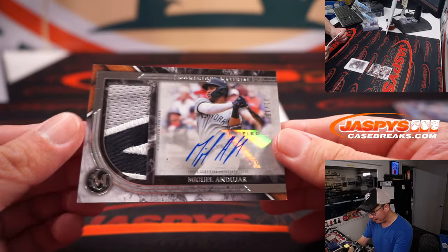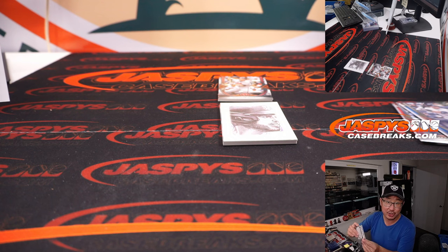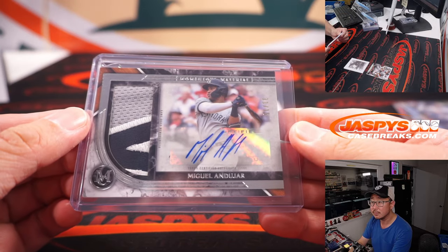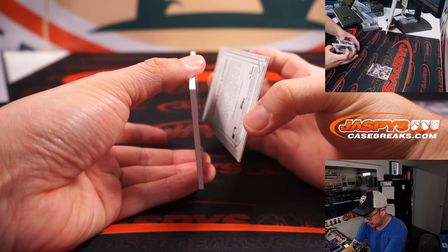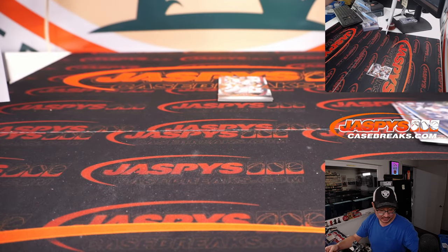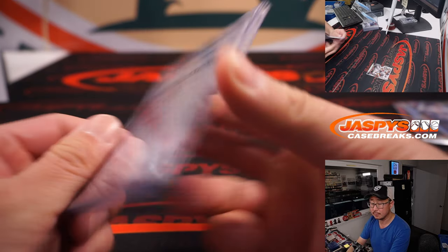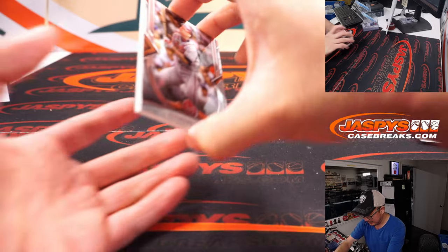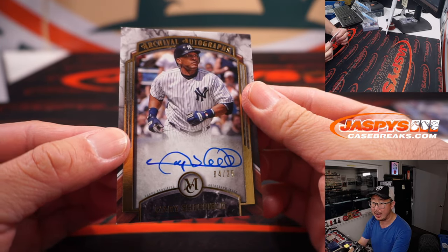A big jumbo patch and autograph — Miguel Andujar, 11 out of 15. That goes to Yankees one — CJ with Yankees one. We got a Yankees relic, Rocket Roger Clemens, 18 out of 25 — that's another eight for Sean Healy, who bought that spot straight up. Last but not least, after the chip off the old block Chipper Jones, it is Gary Sheffield, 4 out of 25.